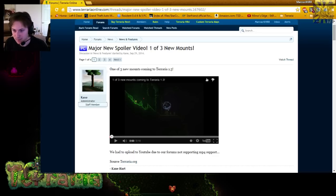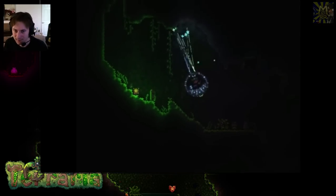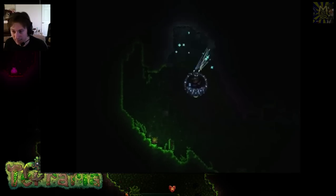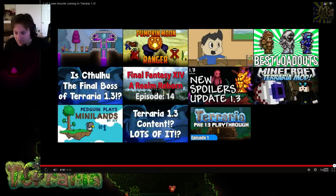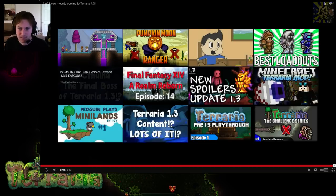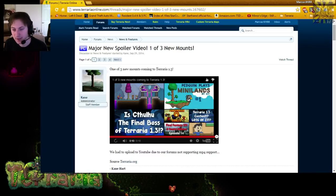The first spoiler we've seen is the new mount — one of three new mounts available in the game. It mines at an incredibly fast rate, as you can see. It's quite good, because if you want to start clearing out space, most people are still using mods like Gameiki to clear an entire area out. This is going to be not just an optional choice, but one of the most important choices compared to having a pickaxe.